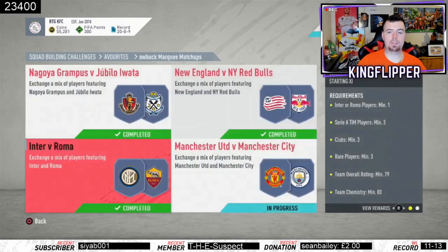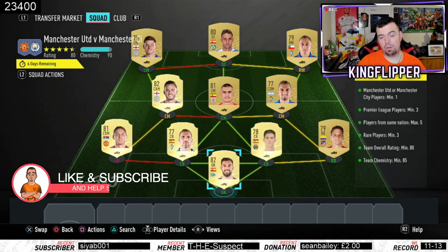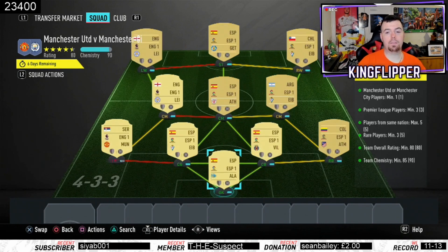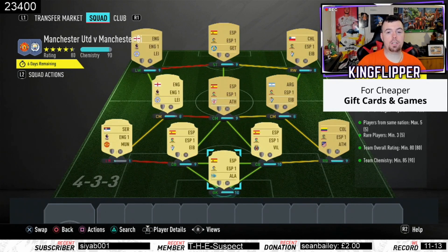The Man United versus Man City one has the most expensive requirements. You need one Man United or Man City player — I have Matic. Premier League players minimum of three — you don't need a hyperlink here, as long as you've got the same nation and same position you're fine because the chemistry is a bit low otherwise. Players from same nation — max of five, I have five Spanish players. Rare players minimum of three — I've got five.